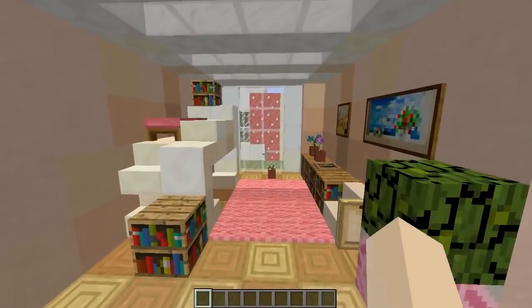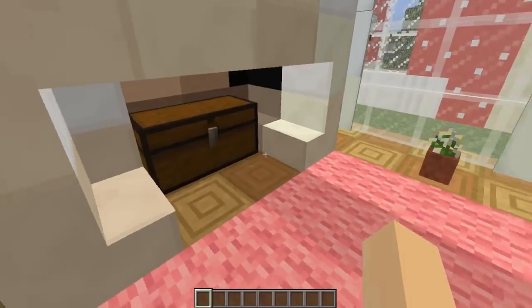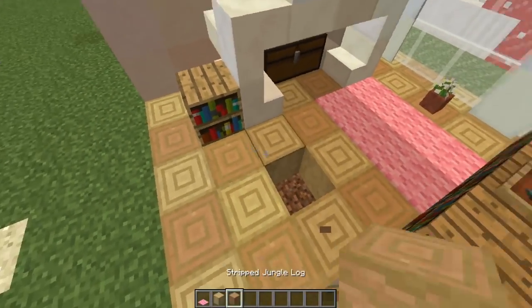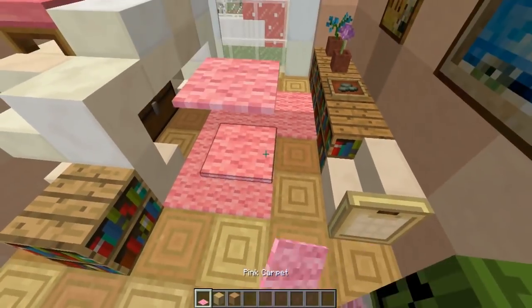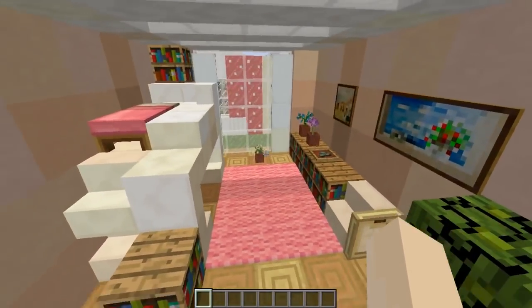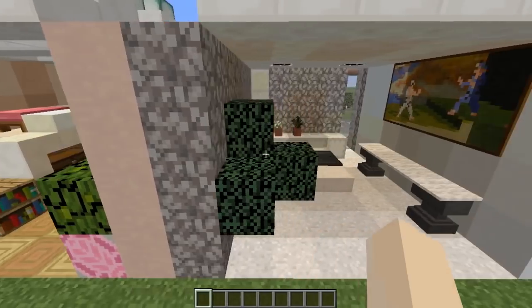This is what I call my strawberries and cream room. I've used the jungle stripped bark block and the birch stripped bark block to make a really cool crisscross flooring — it looks really pretty and has a nice pink hue to it. I've used white terracotta on the sides to give a little bit of a pink tint — not too bright, but really pretty.